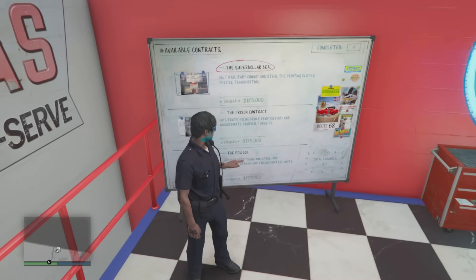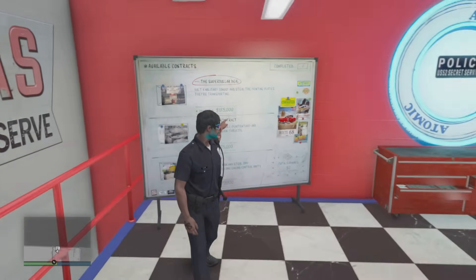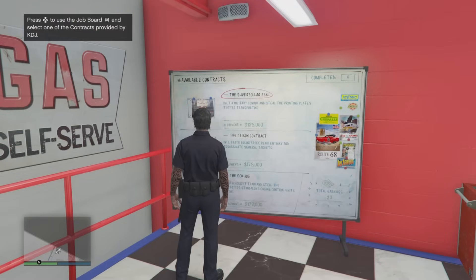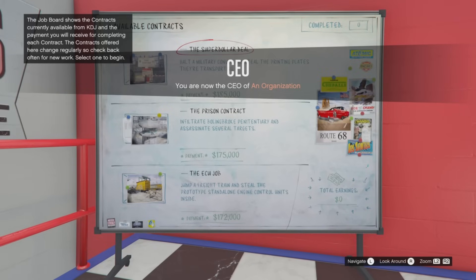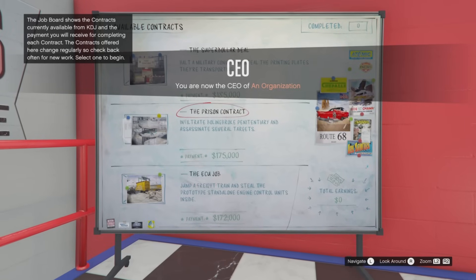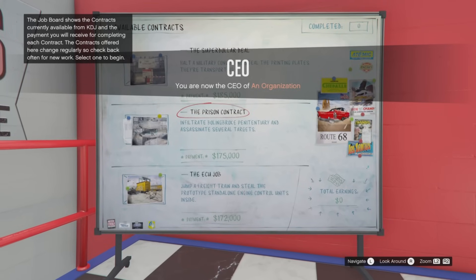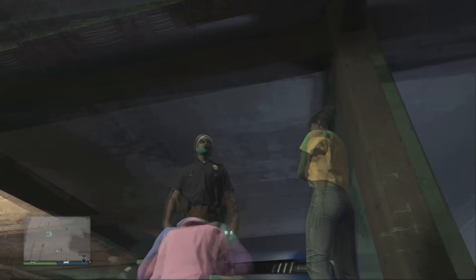All we've got to do is these two jobs. There are three jobs here but the third one is where we'll be making our cars. All you've got to do is start up an organization or MC club and then go and do the top two jobs. That's it — they only take five to ten minutes each and you can do them solo.